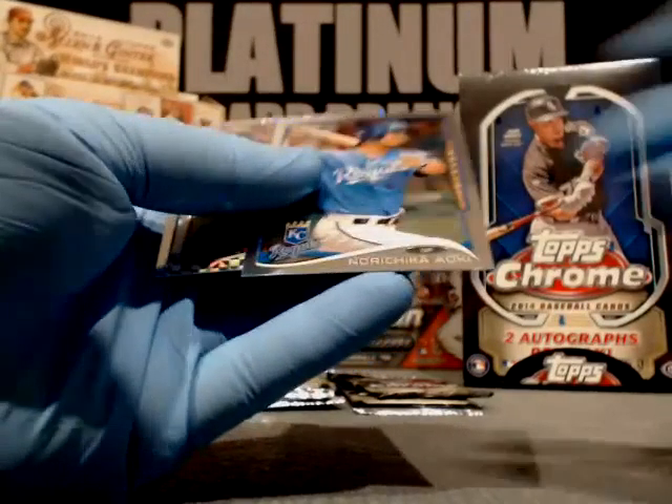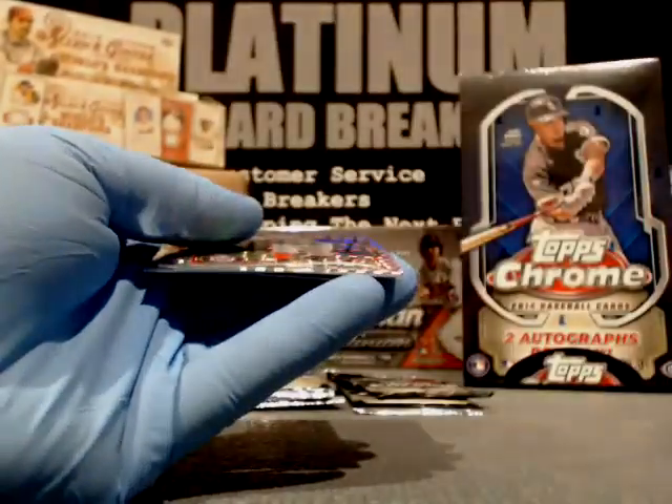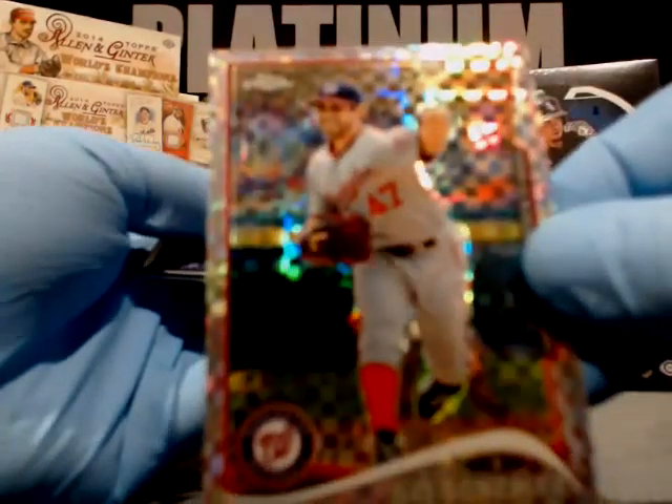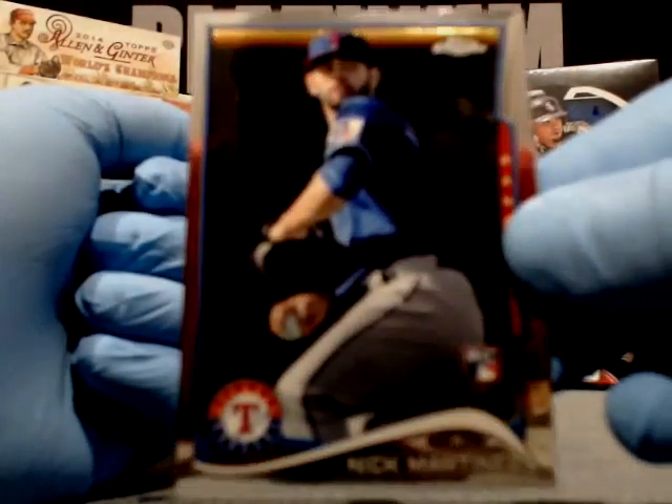Cliff Lee, Phillies. Nori Aoki — Royals. Gio Gonzalez X-Fractor — nice, NL East. That's going out to Larry D. Sorry about that. Texas — Nick Martinez.